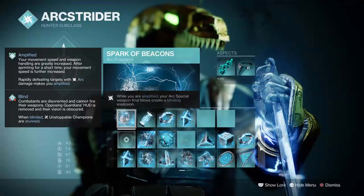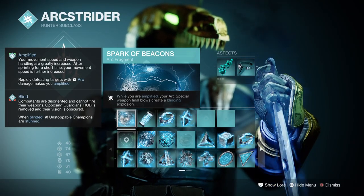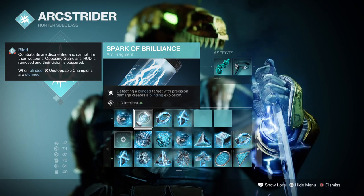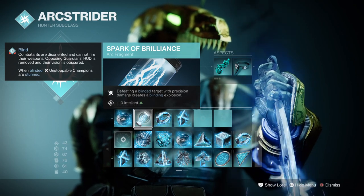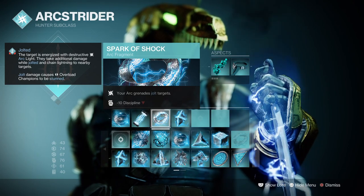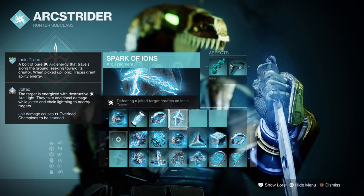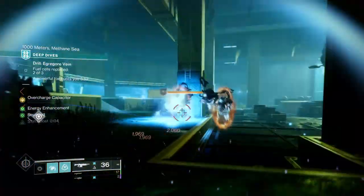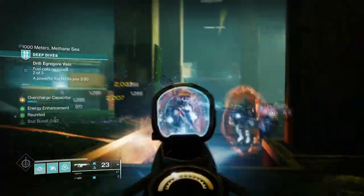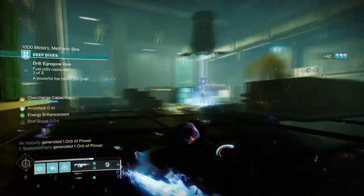For fragments, we have Spark of Beacons, where while amplified your arc special weapon kills create a blinding effect. Spark of Brilliance, where defeating a blinded target with precision damage creates a blinding explosion. Spark of Shock, where your arc grenade jolts targets. And Spark of Irons, where defeating jolted targets creates ionic traces. A lot of these fragments are fantastic for standard arc builds you may be going for, such as Spark of Shock and Irons.